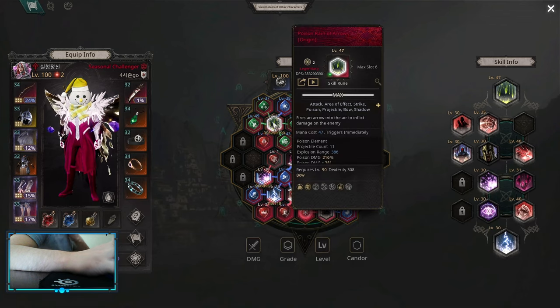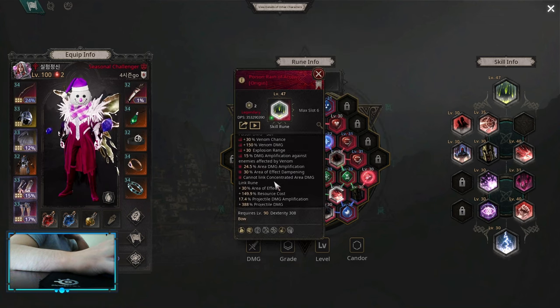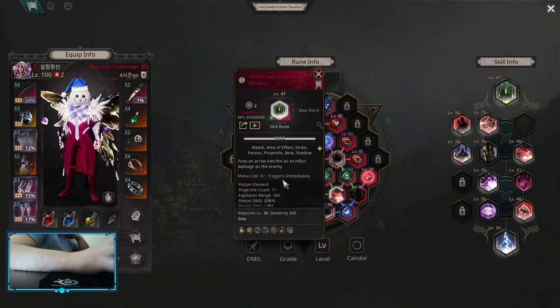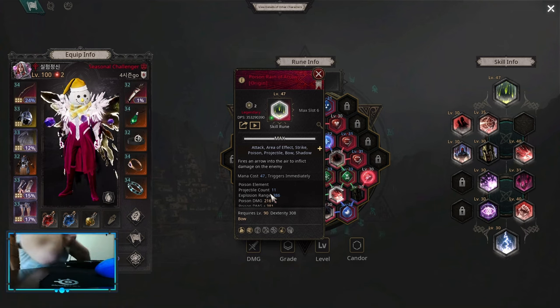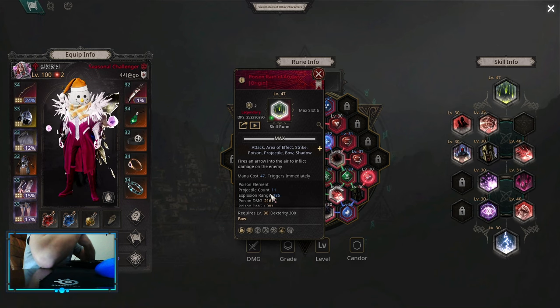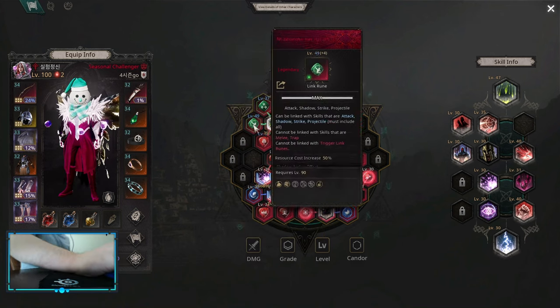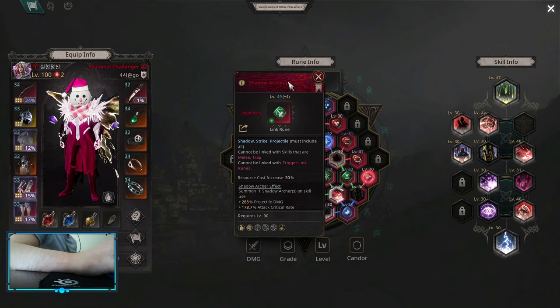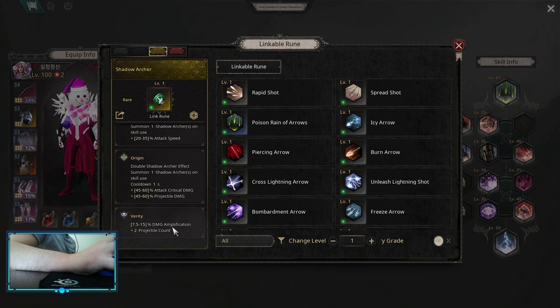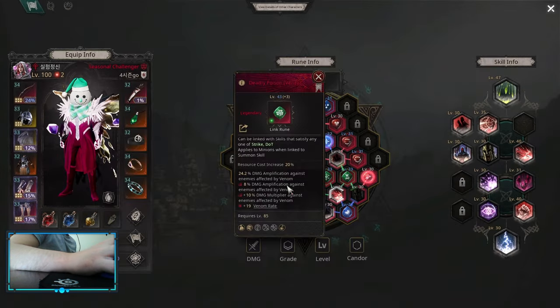Poison Rain of Arrows is really good too. You want to awaken it to Origin for area damage amplification, take Multi-Shot, and stack area of effect. You want as many projectiles and as much AoE as you can get, because at some point those projectiles are going to start overlapping on one target and your single target damage will skyrocket. For Shadow Link, awaken it to Origin or Verity — Verity is a little bit better for extra projectile count. Also take Deadly Poison and awaken it to Verity to apply Venom Rate.